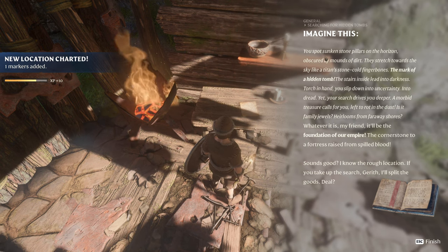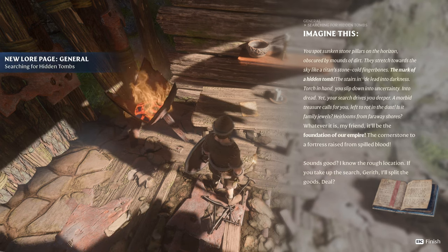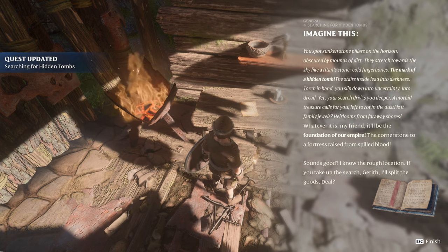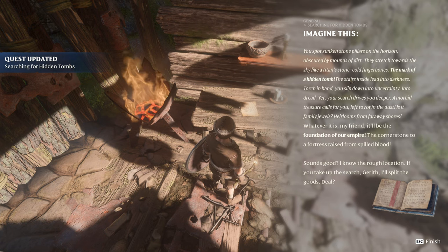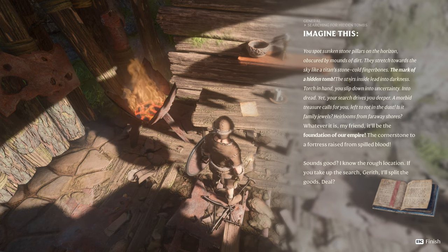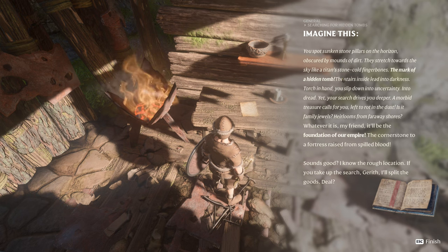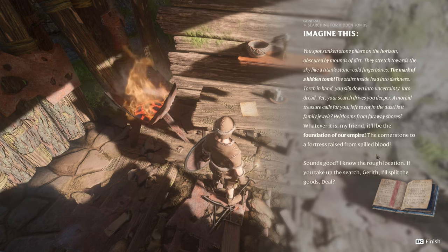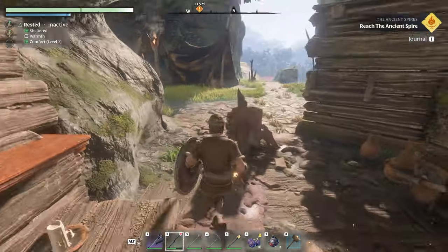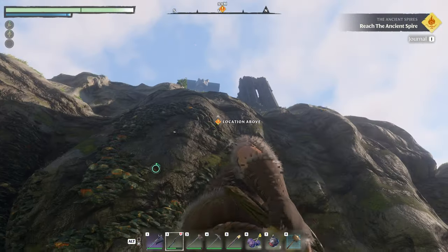Imagine this: you spot sunken stone pillars on the horizon obscured by mounds of dirt. They stretch towards the sky like a titan's stone-cold finger bones — the mark of a hidden tomb. The stairs inside lead into darkness; torch in hand, you slip down into uncertainty, into dread. Yet your search drives you deeper. A morbid treasure calls to you — left to rot in the dust, is it family jewels? Heirlooms from faraway shores? Whatever it is, it'll be the foundation of our empire, the cornerstone to a fortress raised from spilled blood. So somewhere there's an ancient tomb we can go and search for.